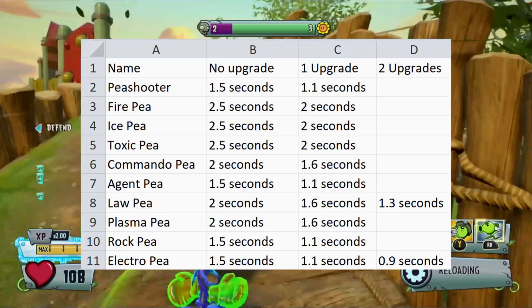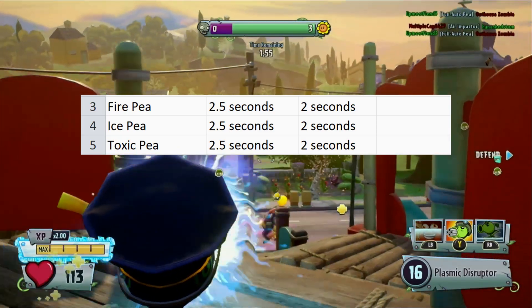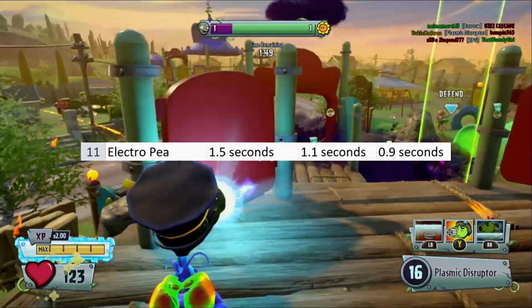After that is reload. Peashooter reloads range anywhere from 2.5 to 1 second, with the highest being Fire, Ice, and Toxic P all at 2.5 seconds out of the upgrades, with the lowest being Electra P with a 0.9 second reload with both reload upgrades equipped.